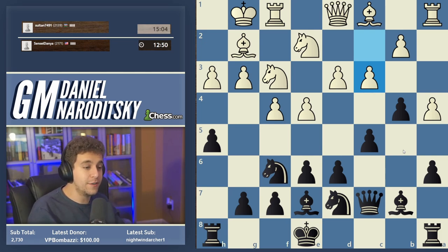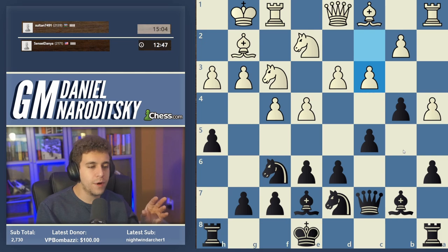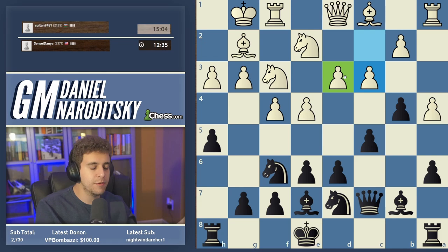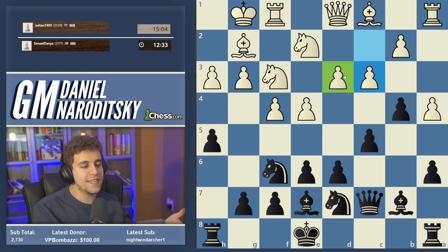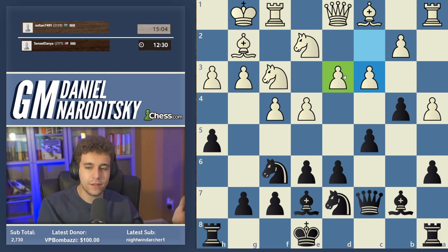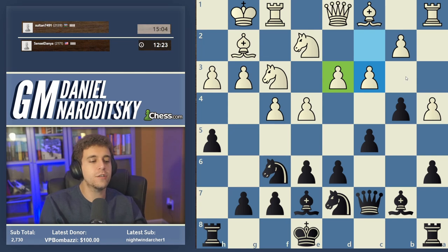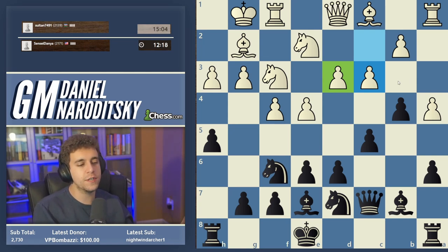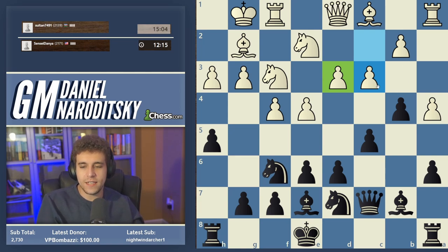Now c3 allows a very interesting idea. When I see c3, a lot of you are probably tempted to play a5, but the first thing I notice is that the pawn on d3 has been weakened. That might not seem relevant because Black can't attack that pawn with pieces directly — but attacking a pawn with pieces isn't the only way to exploit a weak pawn. We can also use our own pawns to undermine our opponent's pawn structure.